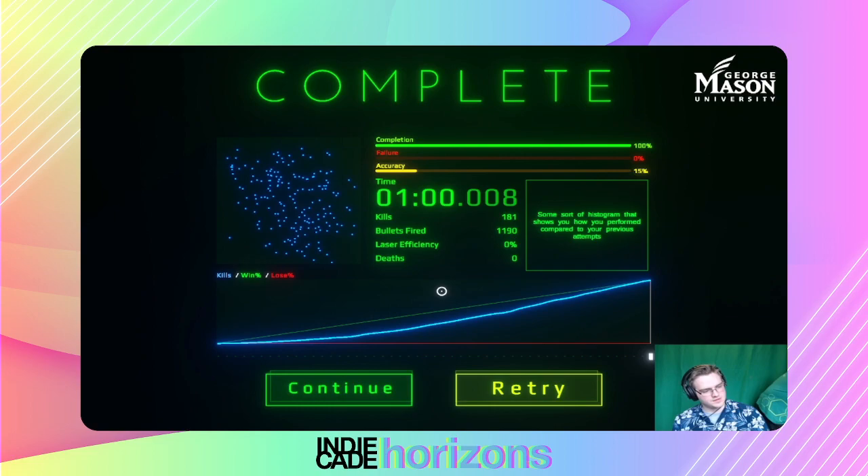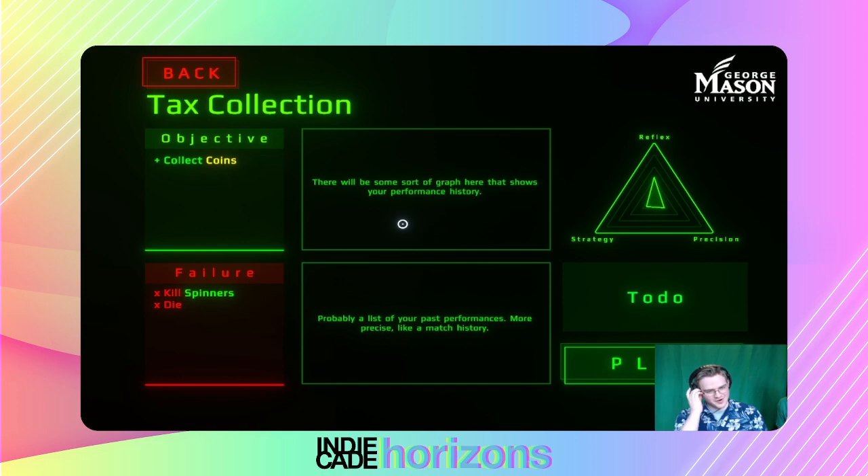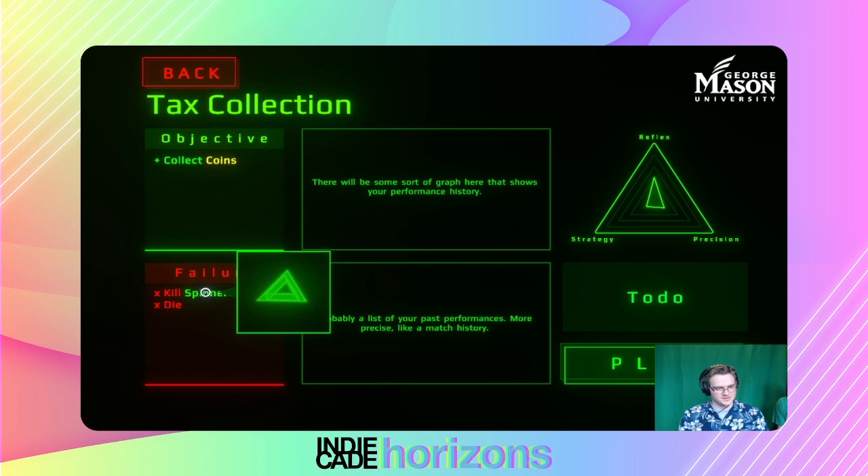We're sitting at 1:14. Try another level — try the tax collection one, it'll answer your question about the icons. You can't kill spinners in this one. I like the preview — that's helpful. Even the colors are there, which is nice, but if you don't know you still might not put it together. It pops up nicely — the window kind of expands up and down.